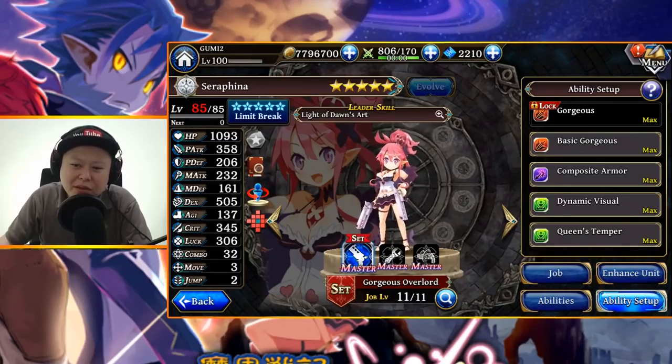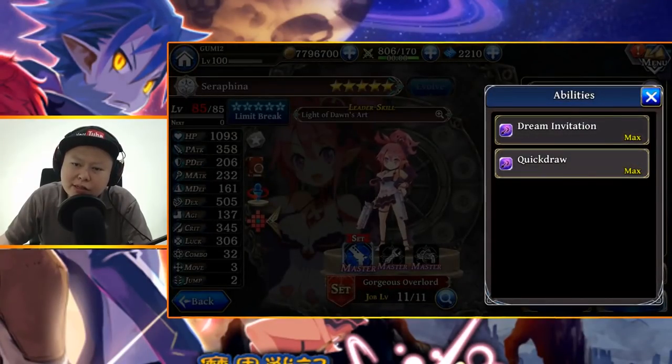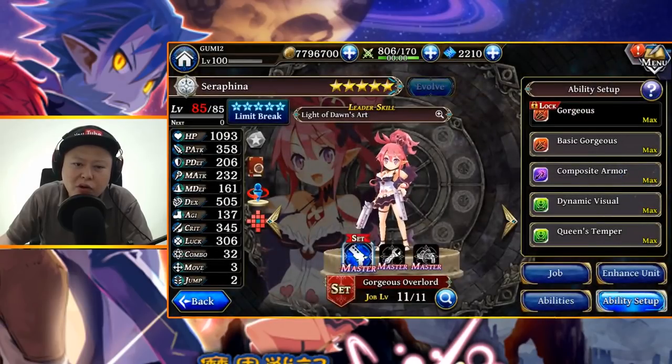For the reaction skill, I'm using Composite Armor from the Crafter job — it has a chance to guard, which helps her survive since her max HP is pretty low. The other option, Dream Invitation, performs a physical counter when receiving damage and has a chance of inflicting charm, but it's only good if she can survive the enemy's damage. Quick Draw gives a chance of a preemptive strike, but after she attacks first, the enemy can still attack back if they survive — so I still prefer Composite Armor.